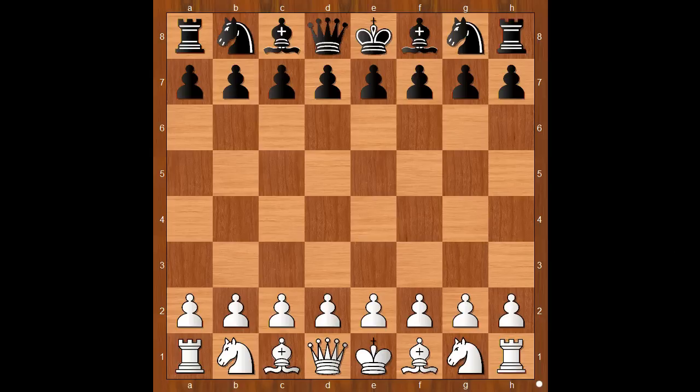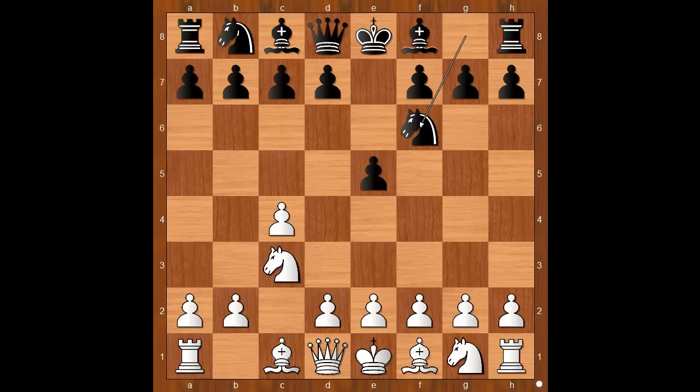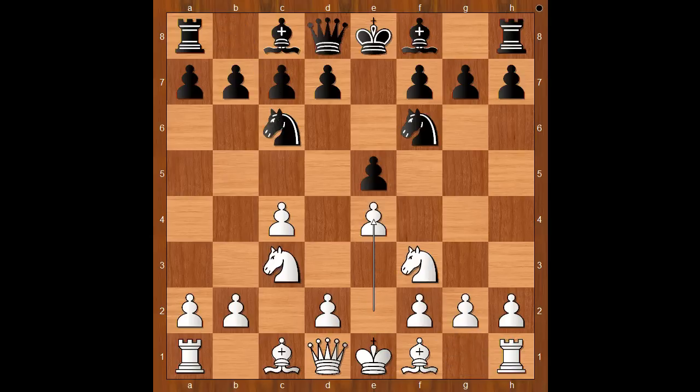Vladislav Artemyev had white pieces and he started with c4, the English opening. e5, knight to c3, knight to f6, knight to f3, knight to c6, e4 — going for the Botvinnik variation. Black to move: bishop to b4, the most played move by black.